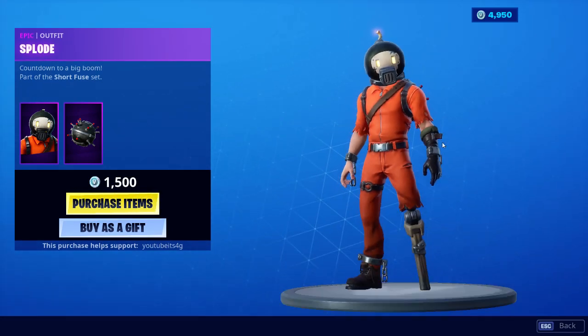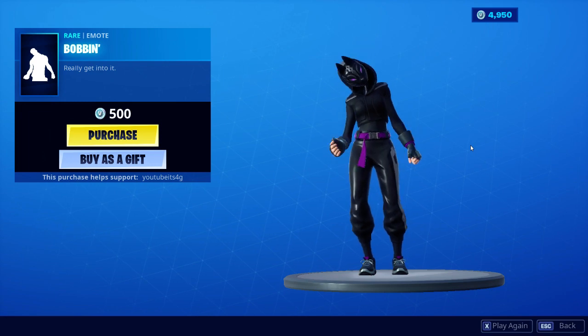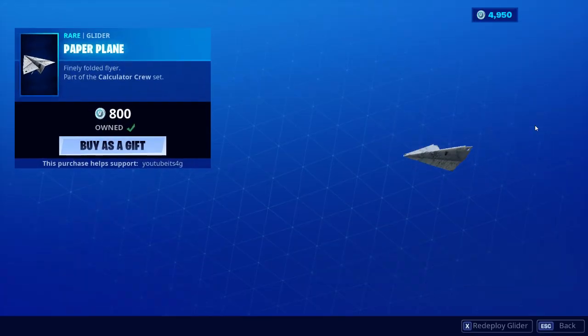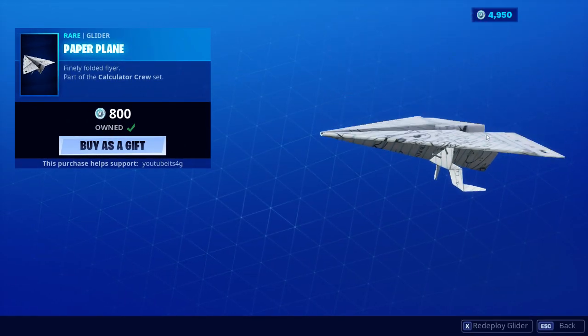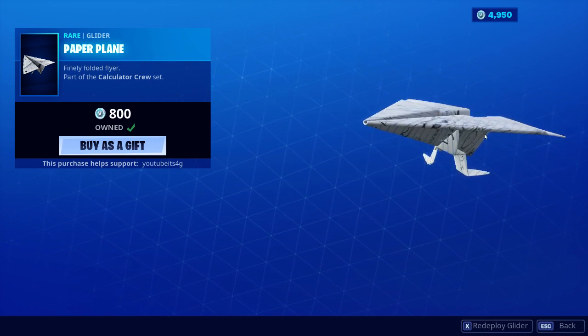Splode — the Junk Rat of Fortnite, I guess you could call it. That's not a bad emote but I wouldn't buy it. Paper Plane — honestly I should start using this more, this is actually a very cool glider.